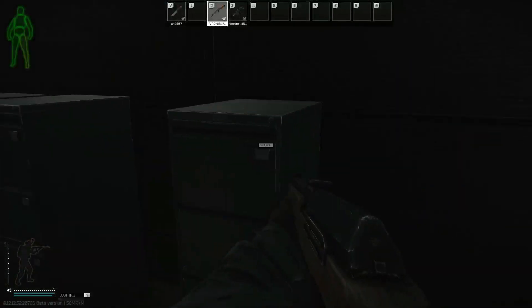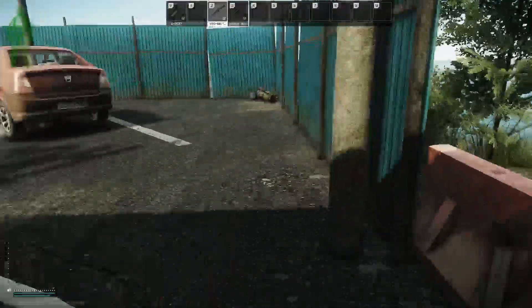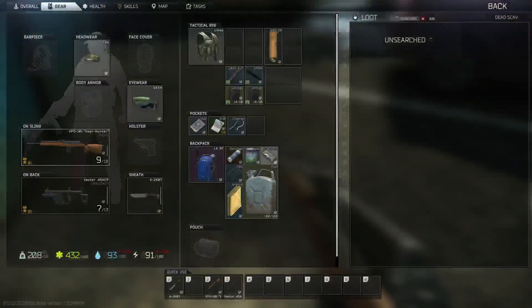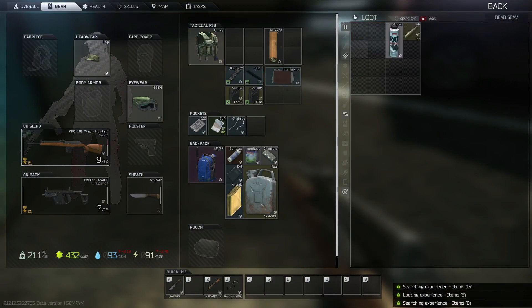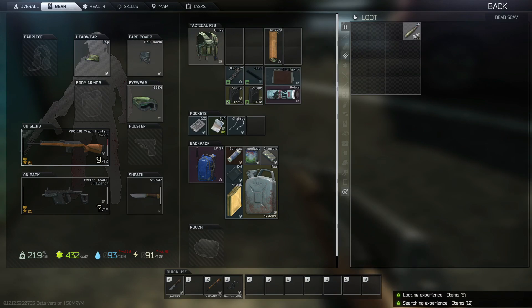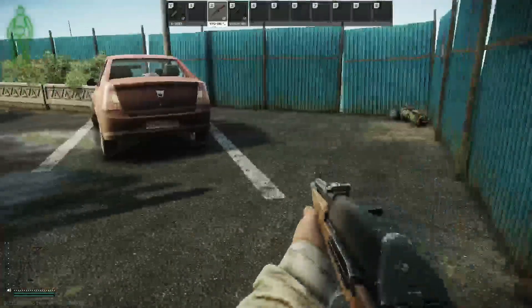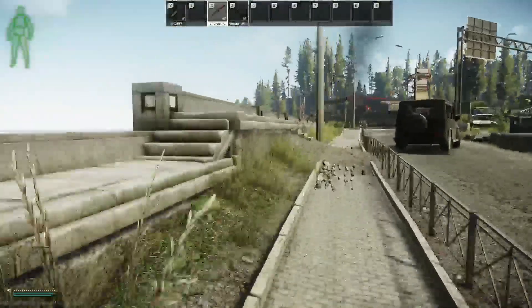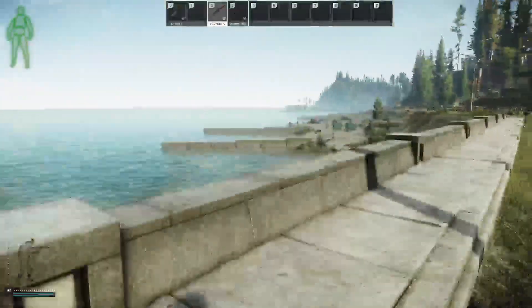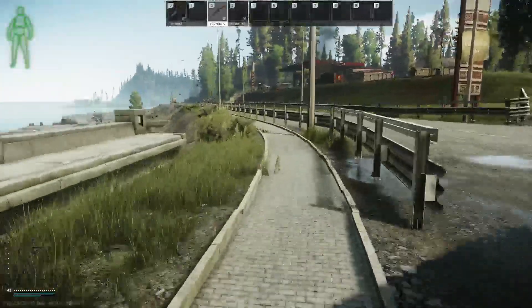When we leave the building we're going to go to the right, though you can also go left — there's another stash over at the lighthouse on this map if you want, but I skipped it due to the time remaining in the raid. I always recommend hitting this body as well. We got an Intel folder, which is roughly 130k, and landmark rat poison which is about 40k — a nice way to make sure you're getting maximum profit.